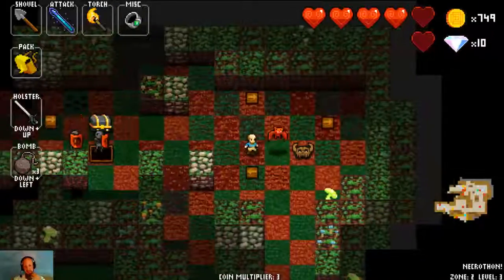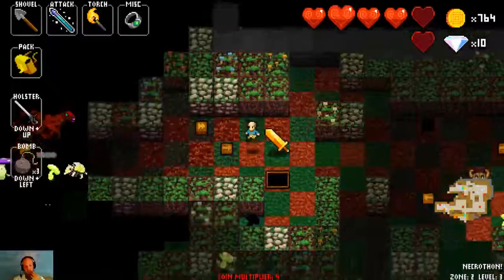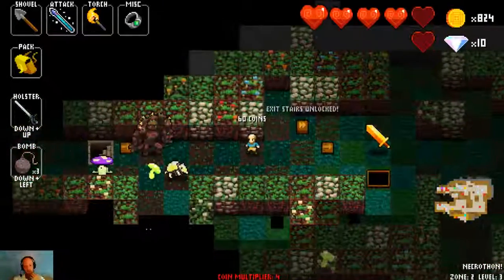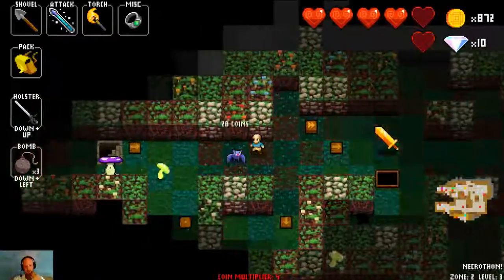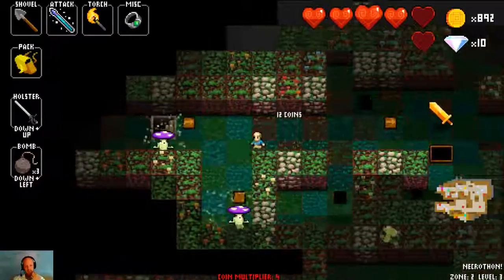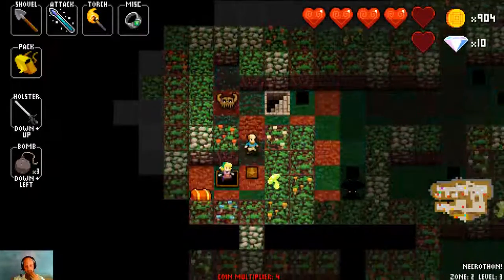Red bats are some of the hardest enemies to deal with in the game, by virtue of the fact that they move every single turn — which not many enemies do. And on top of that, much like the other bats, the direction they move in is random. So there is no way to know where it is going to move to try to stop it.